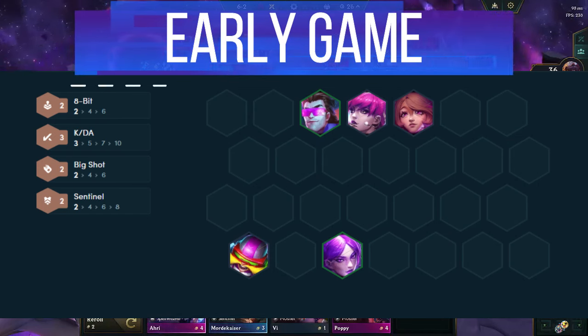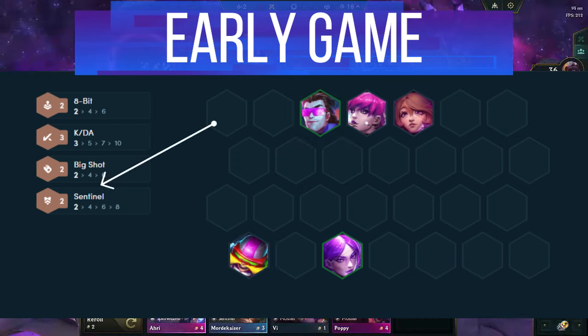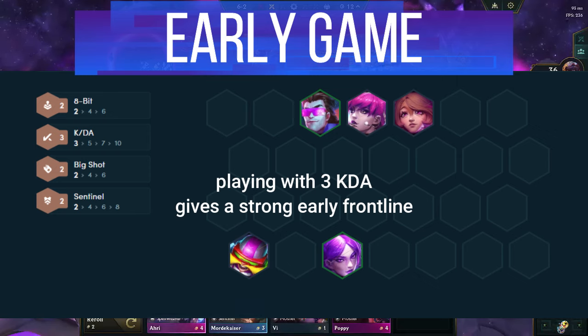To start the game, you need to get 8-bit online ASAP. This means playing with Corki and Garen, or an 8-bit headliner, as fast as you can. You want to pair Garen and Corki with any Sentinel or Big Shots. Go heavy frontline if possible — my favorite combo is playing with Lilia, Kaisa, and Evelynn to get KDA.